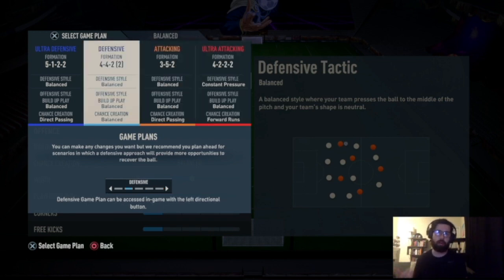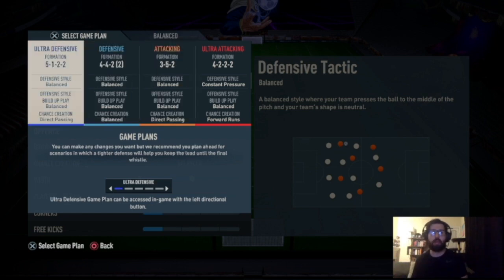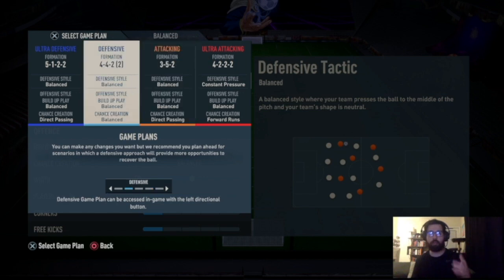To start off the game I use the defensive 4-4-2, specifically the second variation with the CDMs. Then the attacking formation is 3-5-2, which is way better than the 5-2-1-2 — I'll make a separate video on why, but trust me, 3-5-2 is superior. Then ultra-defensive 5-1-2-2 to hold off a win when you're winning, and the comeback tactic — a 4-3-2-2 — my hail mary for triple two.